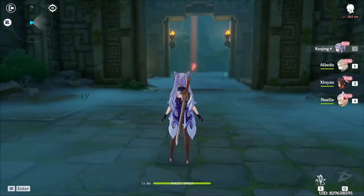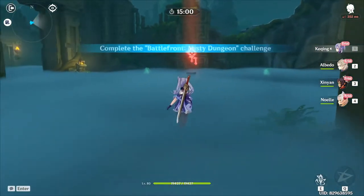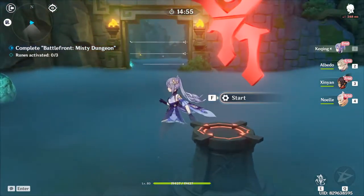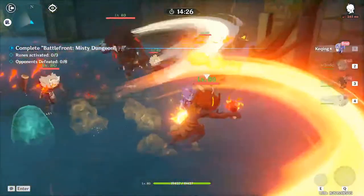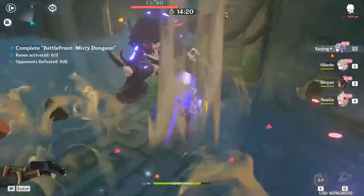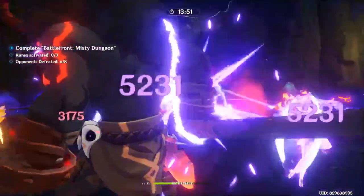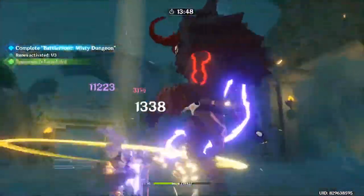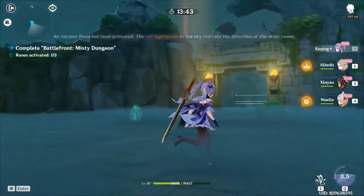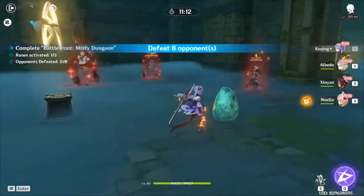All right, there we go. There's elemental stuff so you can pull — Fizz isn't built but okay, let's see how much damage this does. She is so fun, like yes she's not the strongest character but she is so fun to use.